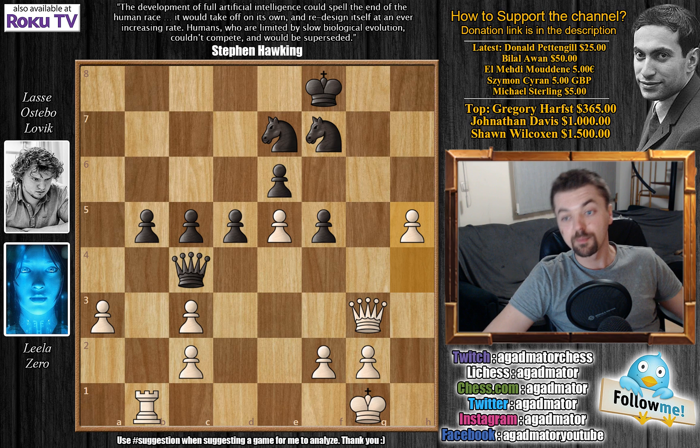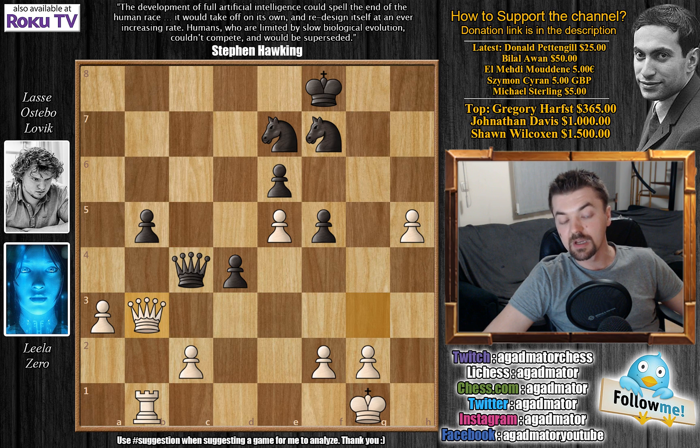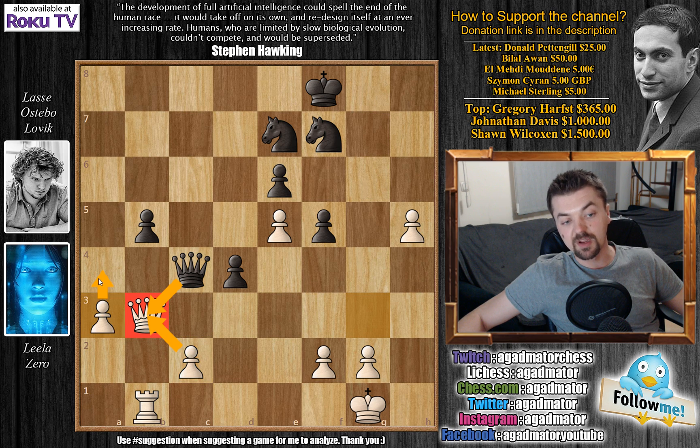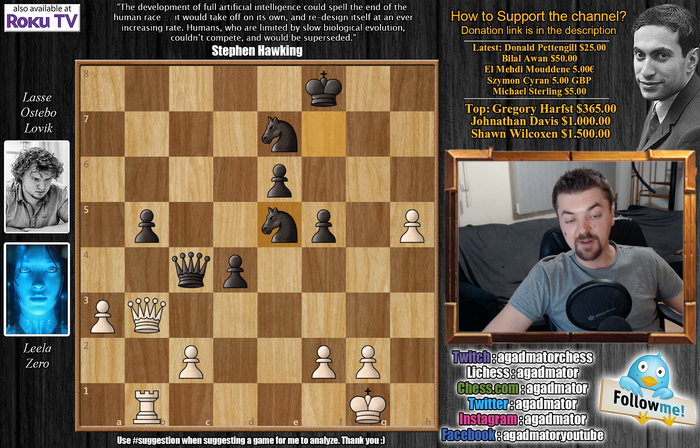We have d4, c captures on d4, c captures on d4, and now queen to b3. Leela offers a trade of queens which wouldn't really favor black, but if black captures then c captures and then a4 creates a passed pawn on the queenside. So white would have a passed a-pawn and a passed h-pawn. We have knight captures on e5 — basically a free pawn, why not capture it — and now h6.